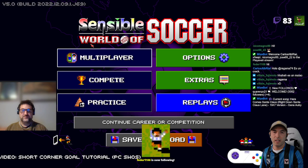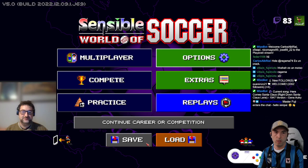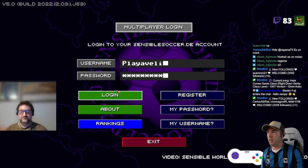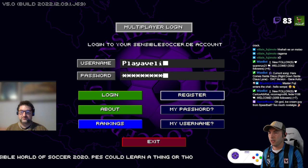So you see, we have a button here that says multiplayer. And when you hit this button, you can actually log in with your sensiblesocket.de account. Or if you need to register, here's a shortcut to get the registration link. I can also drop it down in the chat here.